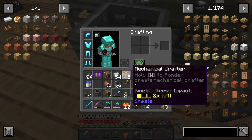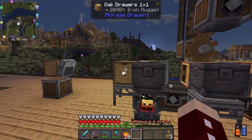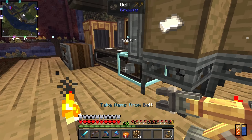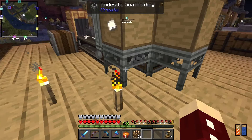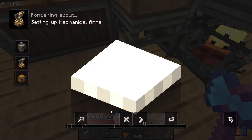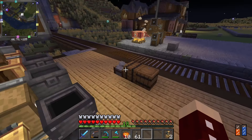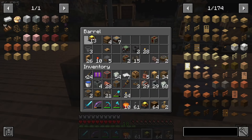I'm going to use the arm not only to load the crafters to make sheet metal but also to load a blaze burner in order to create the industrial iron blocks. Unfortunately you can't take stuff directly out of storage drawers — that's really sad. And you can't put it in and out of chests either. And we are overstressed.